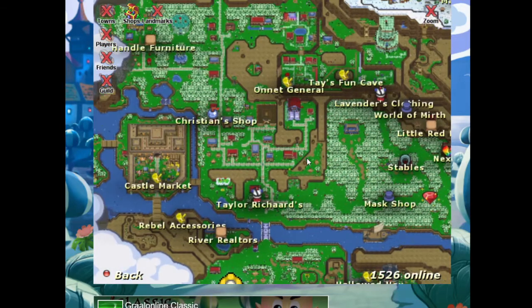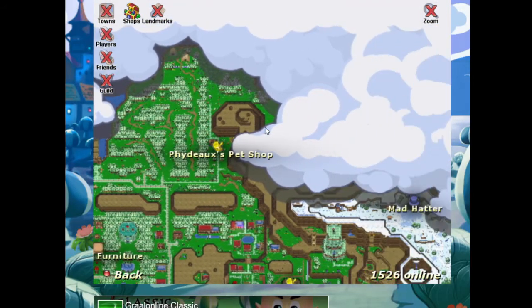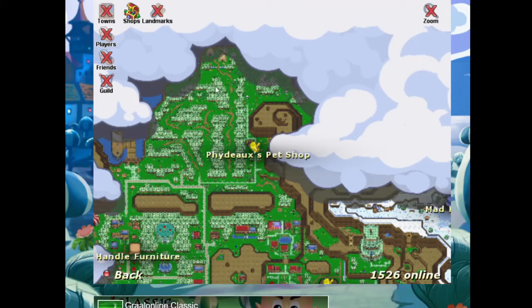There's another location up above here, which is by Fido's Pet Shop. If you go up in here, there are some swamp soldiers that appear in this area as well, near the bandit camp which is at the top of the map.